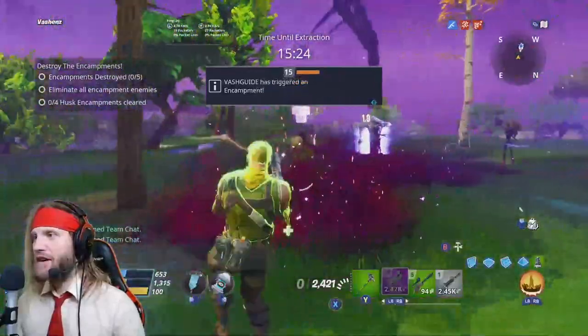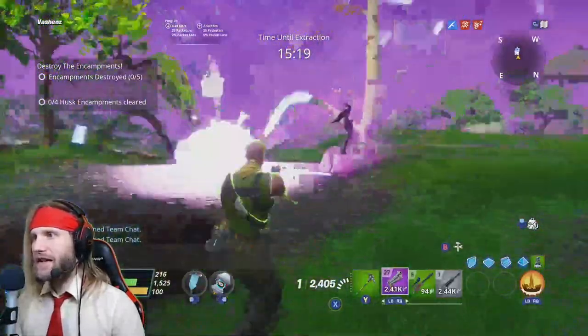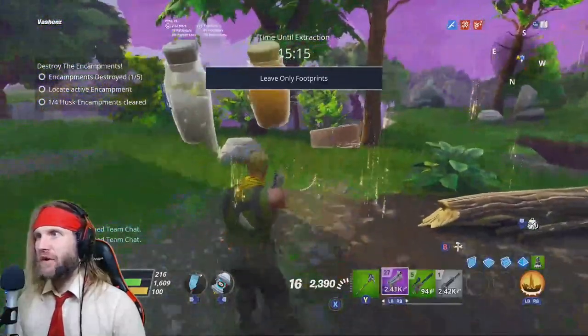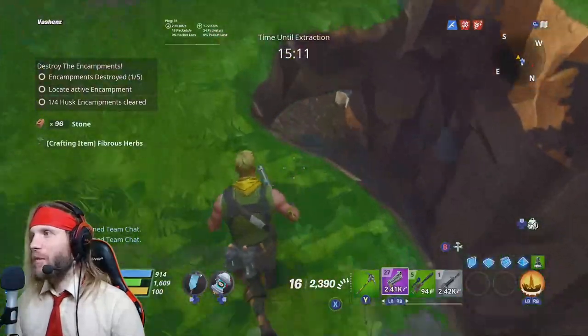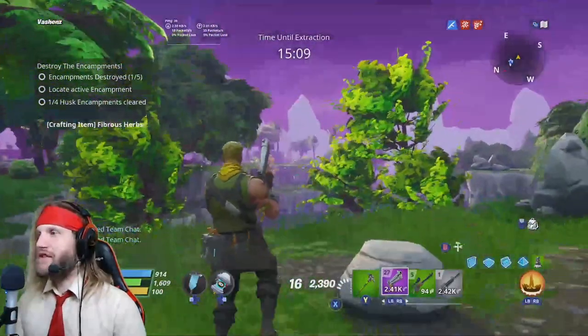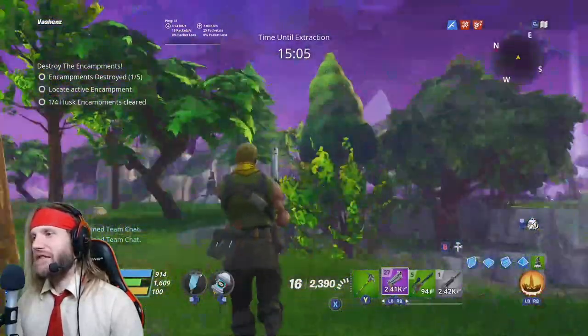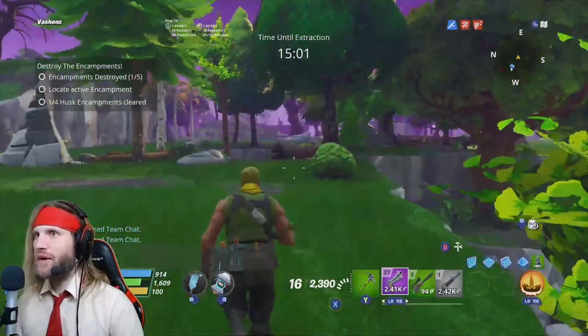The encampments are very easy. You just have to fight and destroy all the enemies that spawn out of the encampment and the encampment will explode, giving you a nice little reward - a bunch of crafting materials. This is actually one of the best ways of collecting crafting materials in the entire game. Now if we look off into the distance we can see another beacon of light that shows us where we're going. We need to run there as quick as we can.